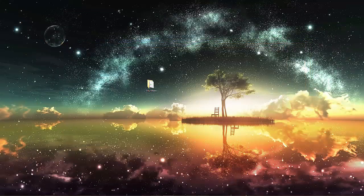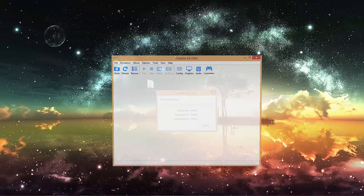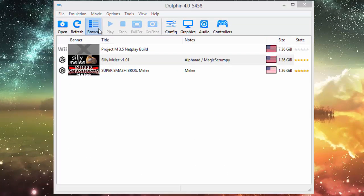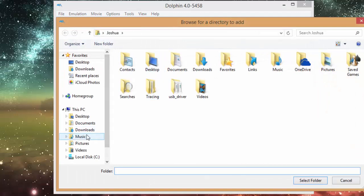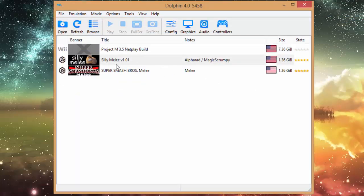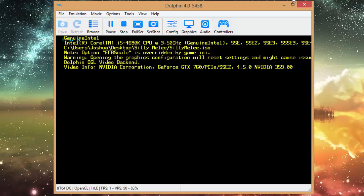Next up, open Dolphin. My Silly Melee is already in my directory but you are going to want to click browse at the top left and find the Silly Melee folder from your desktop. Click select folder and Silly Melee should be added to your queue. Double click Silly Melee and you should be done.